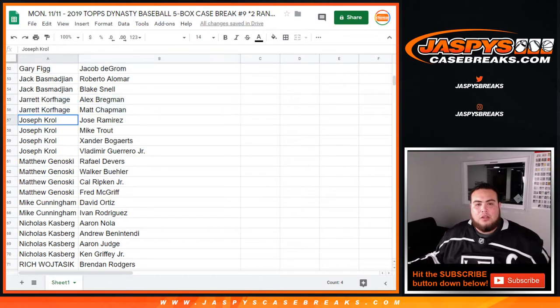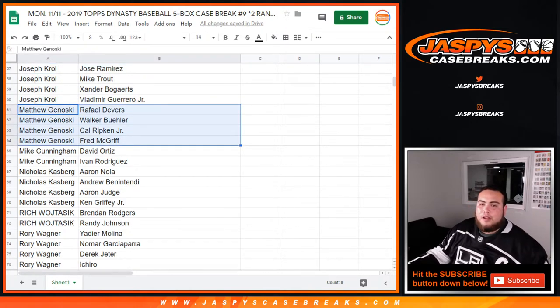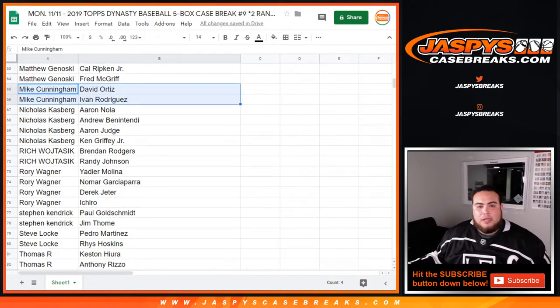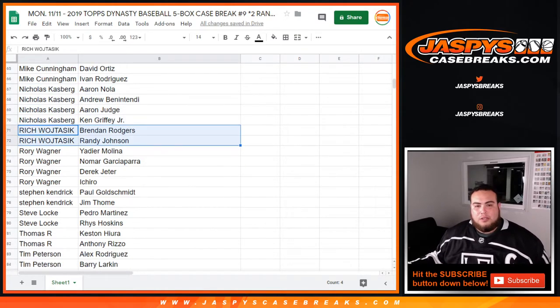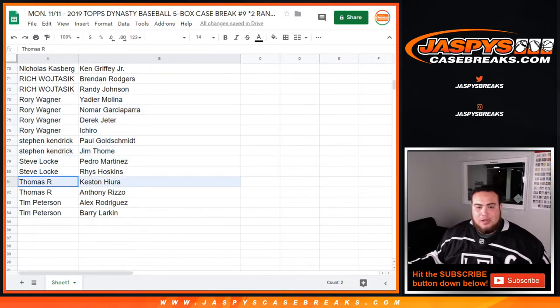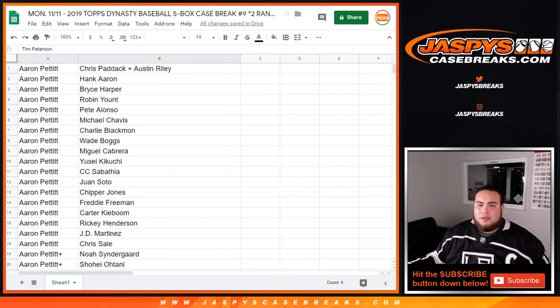Matt Chapman. Joe Crow with Jose Ramirez, Mike Trout, Xander Bogaerts, Vladimir Guerrero Jr. Matthew with Devers, Bueller, Cal Ripken, Fred McGriff. Mike Cunningham with Ortiz, Ivan Rodriguez. Nicholas with Ken Griffey Jr. and Aaron Nola. Ben, attendee, Aaron Judge. Rich with Brendan Rodgers, Ronnie. Johnson Rohrer, you have Yadier Molina, Garcia. Par with Jeter and Ichiro. Stephen K — Paul Goldschmidt. Jim Thome. Steve Lock with Pedro Martinez. Reese Hoskins. Thomas R, Keaston, Anthony Rizzo, and then Tim — Alex Rodriguez, Barry Larkin.